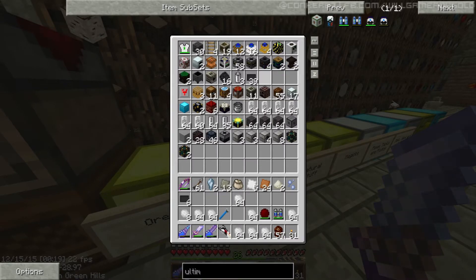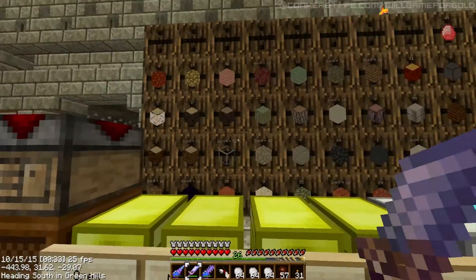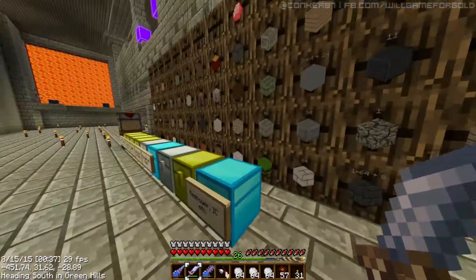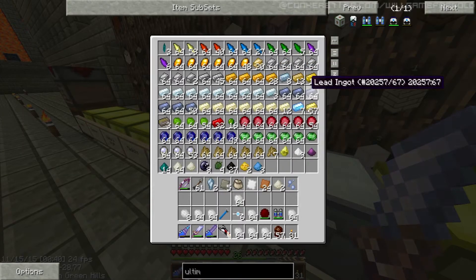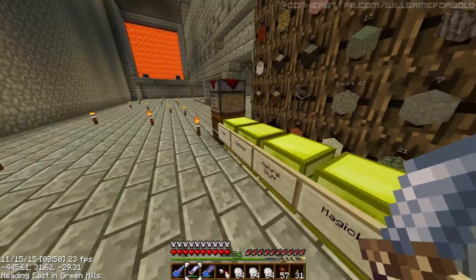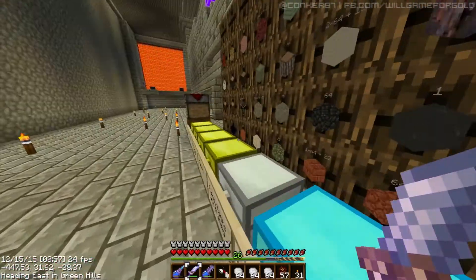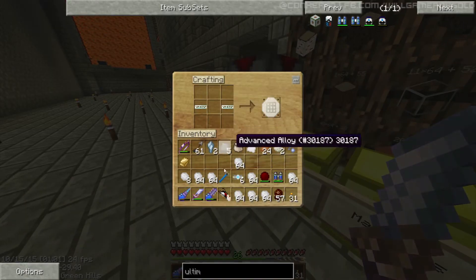Let's get six of those out, which is what we need, and two of these. And then we need one gold, which I think is just in the miscellaneous gems. There it is. And two of those. Gold and the superconductor covers — make three superconductors.